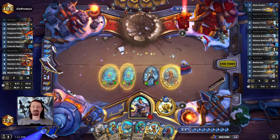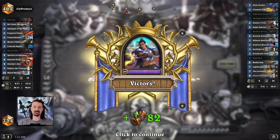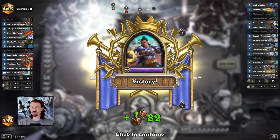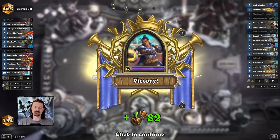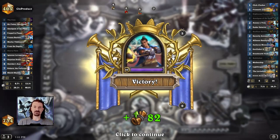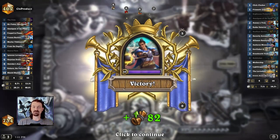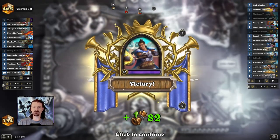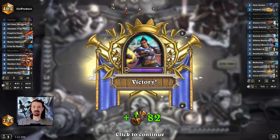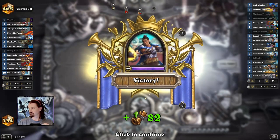That's going to do it for part one of the series. Keep in mind: know what you're looking for in the mulligan — you can find mulligan guides all over the internet, and maybe I'll try to come up with mulligan guides for a lot of different decks, maybe YouTube Shorts. Know what you're looking for in the mulligan, spend all of your mana every single turn making the most powerful plays you possibly can, develop your board presence for maximum tempo, and don't forget to check for lethal every single turn. I'm Uncorrupt, thank you for watching — good luck out on the ladder.